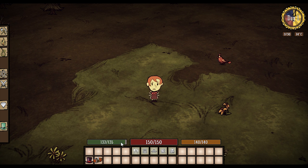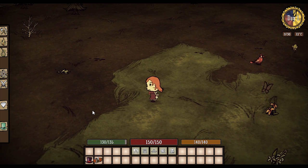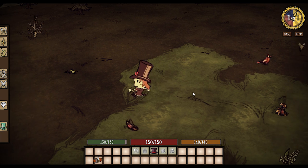Right away you gotta notice she's got a difference in her stats — she's got 150 health, 140 sanity, and 135 hunger. She doesn't lose her sanity as quickly as some of the other characters. At night she's a little tougher.